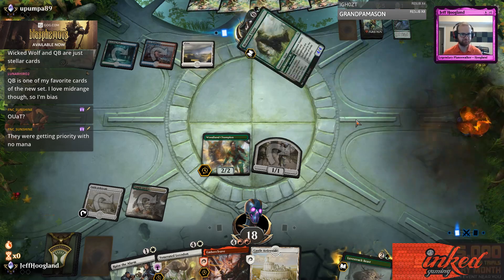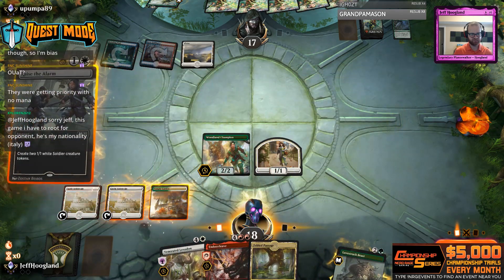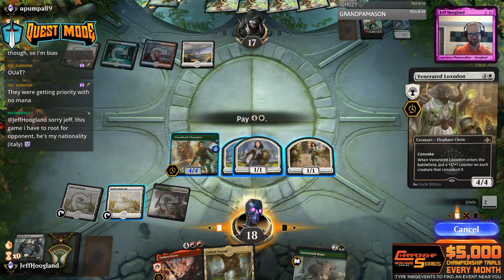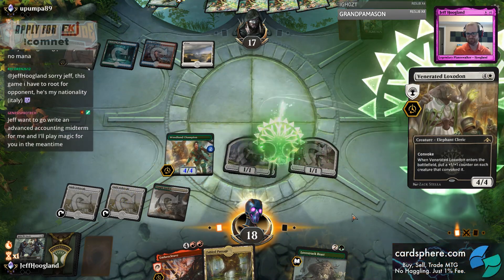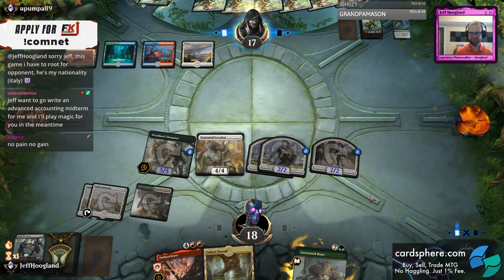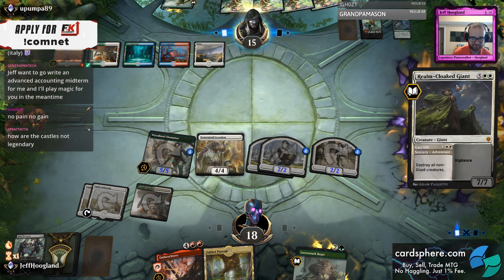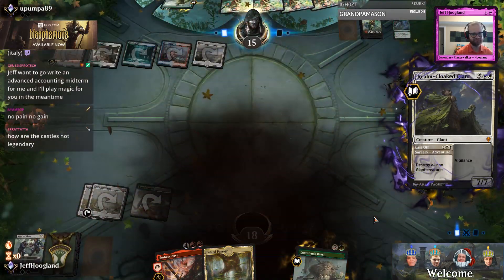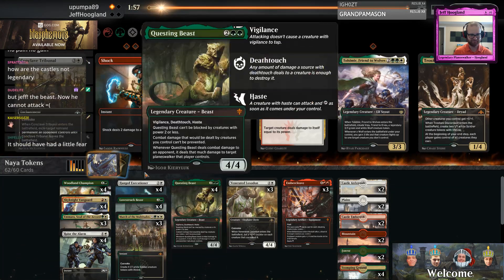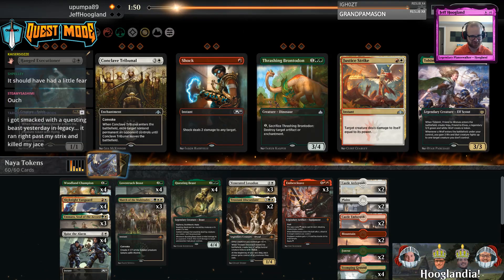They were getting priority without mana, so it's Once Upon a Time. Who's got two thumbs and dies to a giant sweeper next turn? This guy right here. Maybe a little bit of fear.